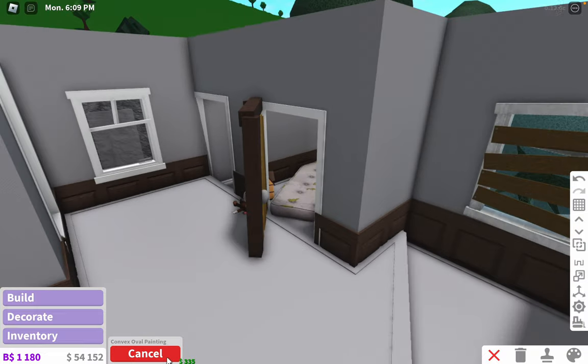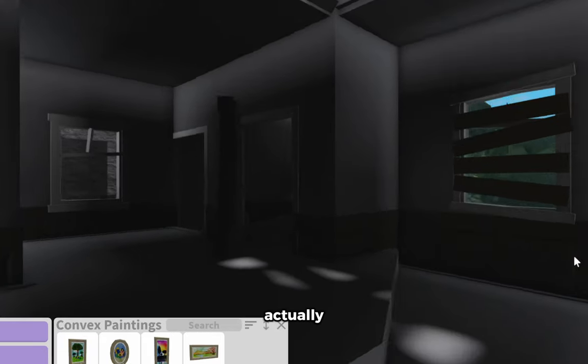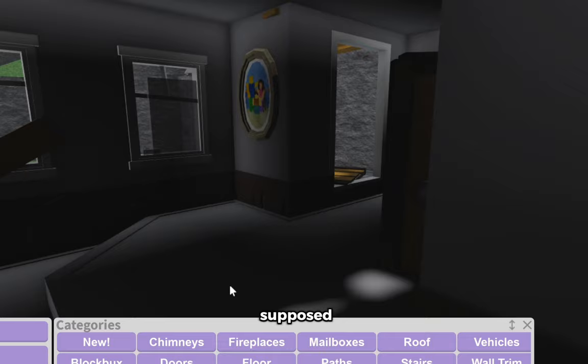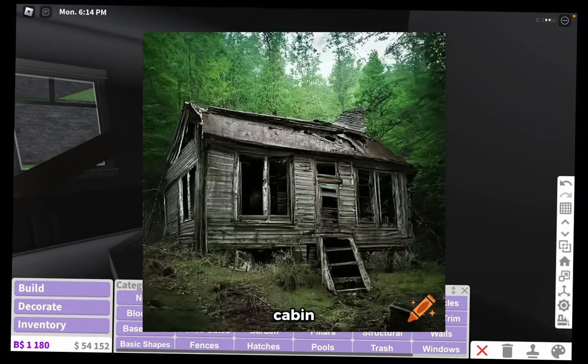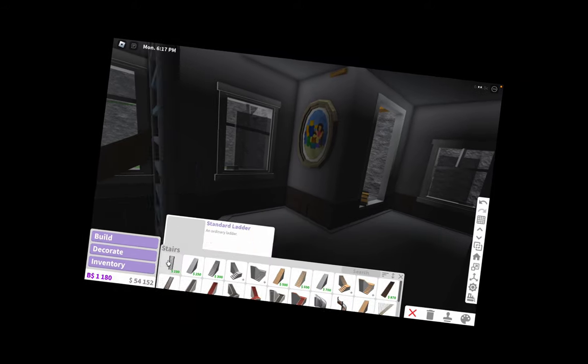Of course we need the classic painting of whoever lives here or lived here. I actually don't know what era this house is supposed to be — if it's supposed to be a wood cabin in the forest or if it's supposed to be a Victorian house. I don't know, this is a mix of everything.